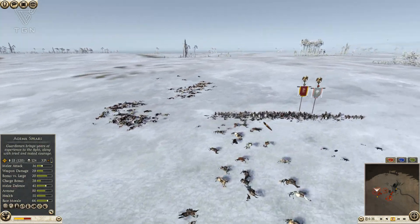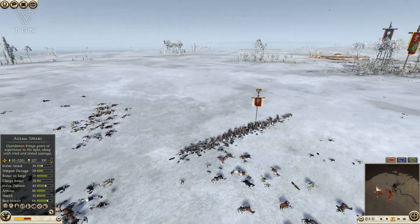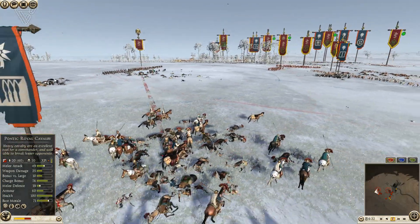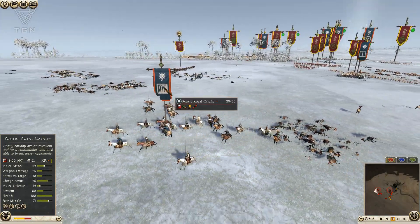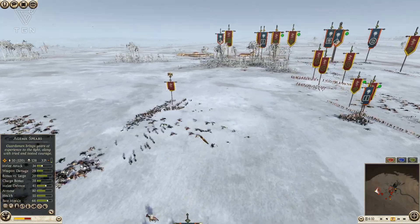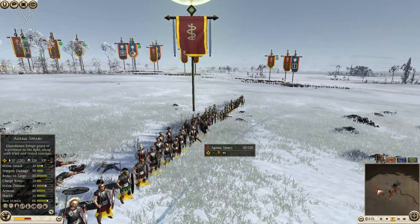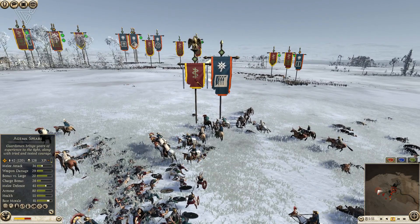This scares me because this Pontic Royal Cav is about to get free. My general is close to winning — the Aegema Spearmen cleanly beat the Pontic Swordsman, though there is a price difference, so you would hope a more expensive unit would win that fight. I start trying to throw some Javelins at the Pontic Royal Cav. See how my men are in thin lines? I should have immediately put this unit into square, and I did not. My opponent gets ready to charge. I was so busy trying to throw Javelins — just a foolhardy mistake to not be in square.